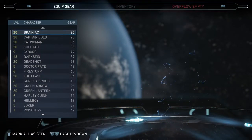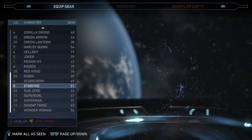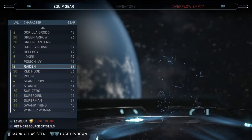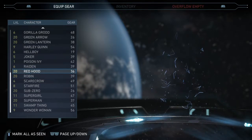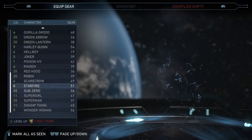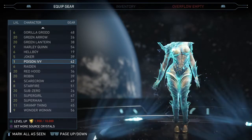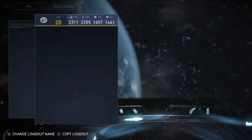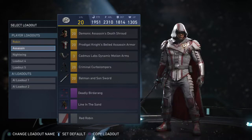Number two and number one — this was really hard to determine because they're both heroes, they're both Robins: I'm talking about Red Hood and Robin. I like both loadouts I have for them but only one could take number one. For number two it has to be Robin. I have a Robin assassin Tim Drake kind of look, and then just a more assassin look overall.